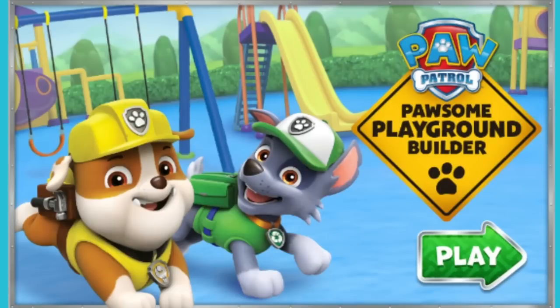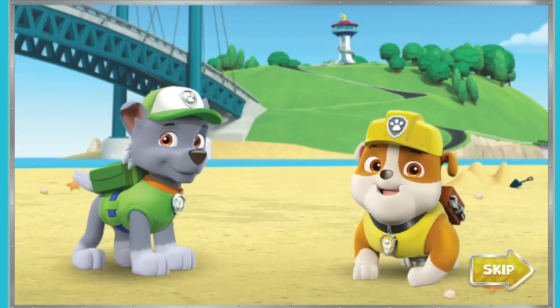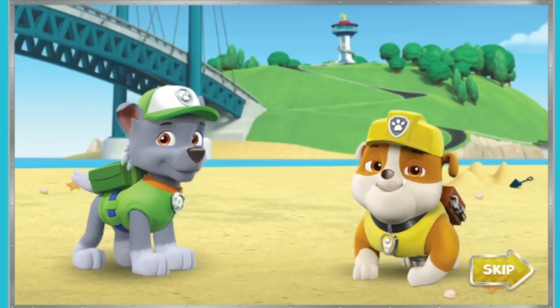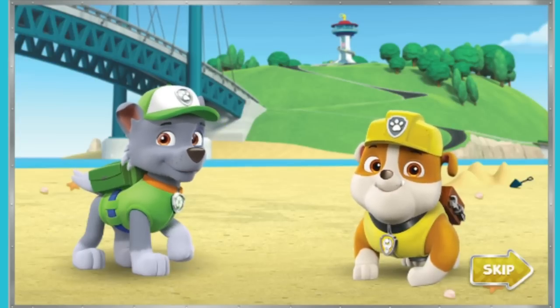Paw Patrol Possum Playground Builder. Hey! Adventure Bay needs a brand new playground, and Mayor Goodway has asked Rocky and me to build it. When it comes to building things, we're the paw-fect choice. We can use my construction gear and my tools and supplies. But we also need your help — ready to dig in? Paw Patrol is on a roll!